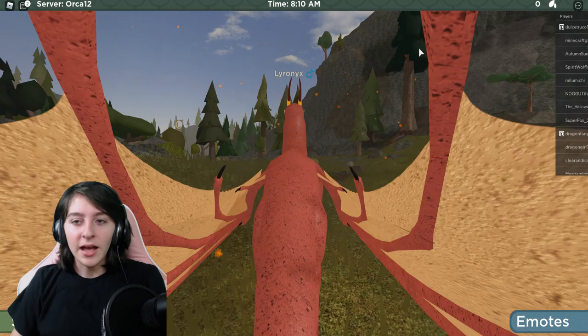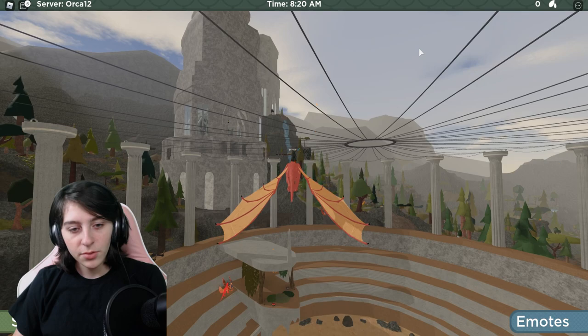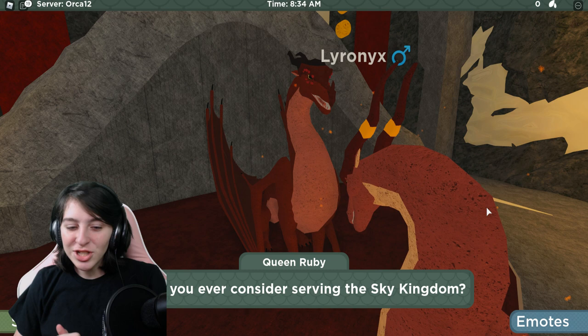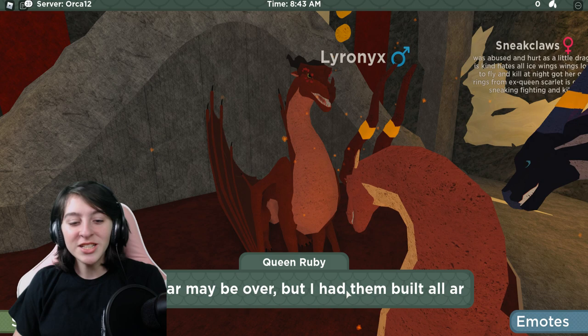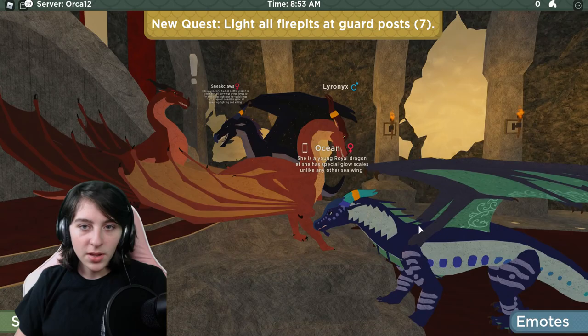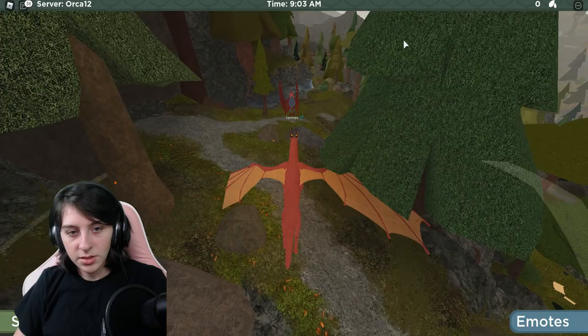Onwards to the castle! It's very bright out. Hello — 'You seem like a strong fighter. Would you ever consider serving the Sky Kingdom?' Sure! 'Show me you know where all the guard posts are.' Oh my gosh, is this what I was supposed to do last time but got lost? 'Light all fire pits at guard posts' — and it says seven. I'm confused, I don't think there are seven, but let's do this.